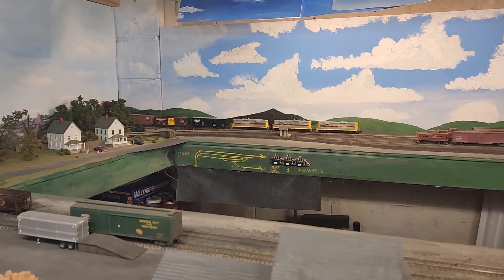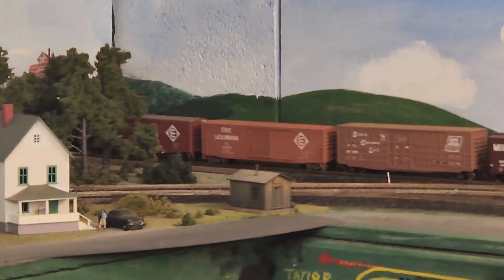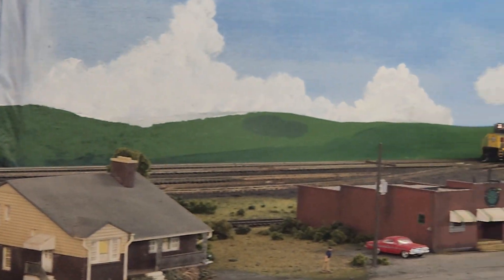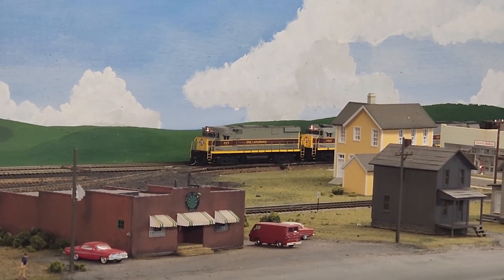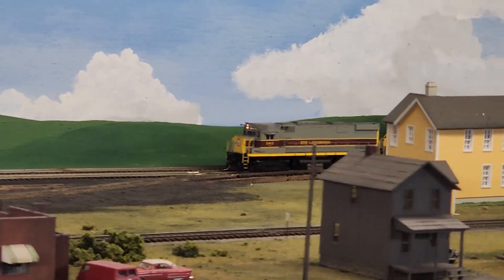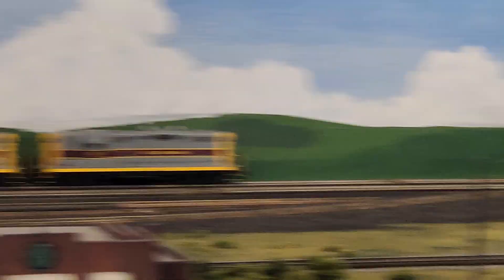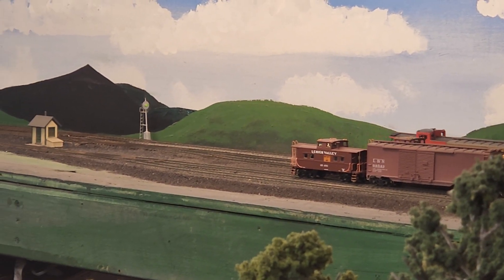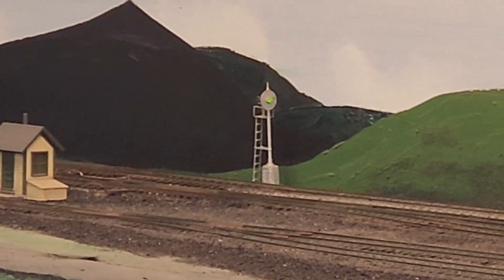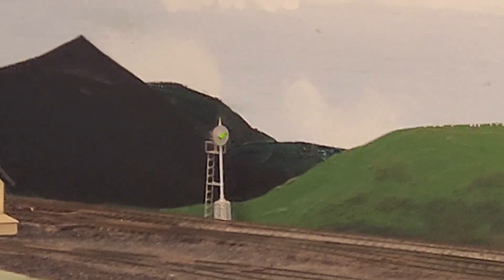It comes out over there, and as soon as that train hits a CDS cell, the train back behind waiting on track 2 is going to stop, and the yard lead already switched to the main, all automatically.